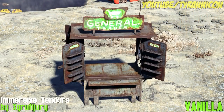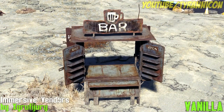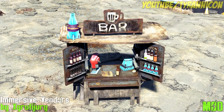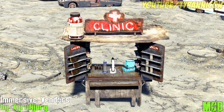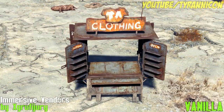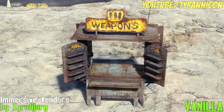Immersive Vendors by Gruffy Jury. This mod improves all the craftable stores by adding visible products relevant to the type of store. See weapons at the weapons store and healing items at the clinic. Simple. With three different versions — one without the giant props on top and one without the signs.